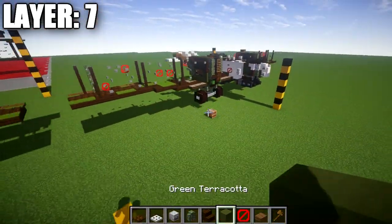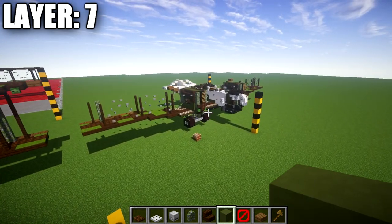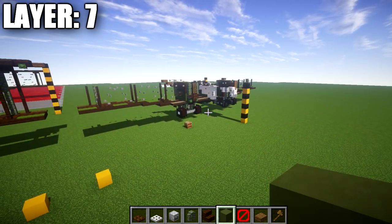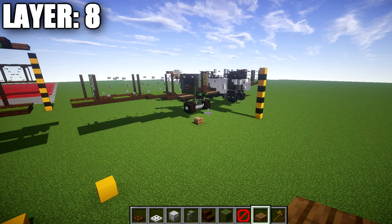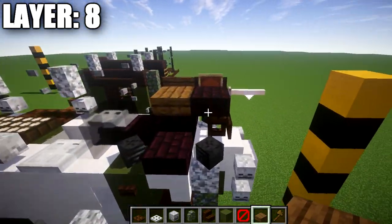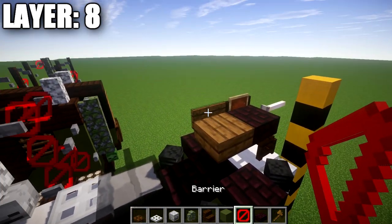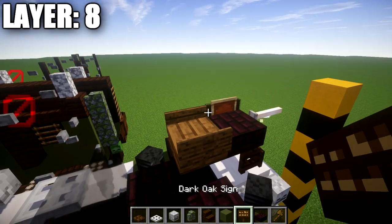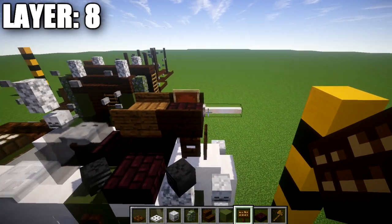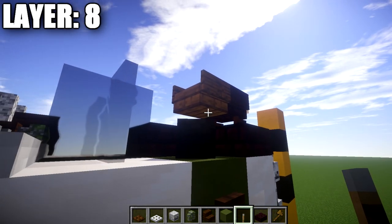We're almost done with the fuselage — just adding guns, braces, and connections to the top wing. Moving into layer eight: for the frontal machine gun, place a narrow brick slab on top of the dark oak wood fence gate, a spruce wood slab directly behind it. On the side of the spruce wood slab, place a spruce wood sign, and on the side of the narrow brick slab place a dark oak wood sign. Off the narrow brick slab toward the front, place an end rod. On the bottom of the spruce wood slab, place a lever facing toward the rear.